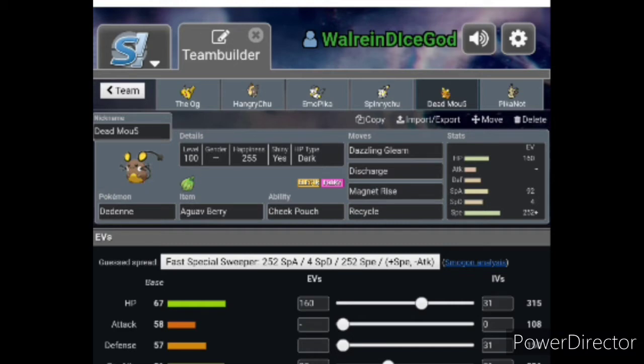Then we have our kinda bulky, kinda support Dedenne. Not maxed in anything but his speed — I wanted max speed so I could set up Magnet Rise in case of Earthquake, or if I have the wrong lead and I need to make sure I don't die. So that's kind of what he does — sets up Magnet Rise and then fires off some Discharges and Dazzling Gleam. He's kind of a support Pokemon, not really meant to do super amounts of damage.